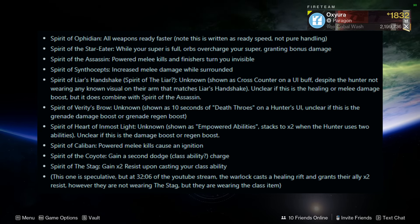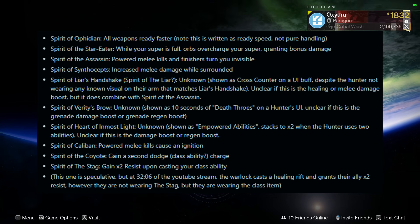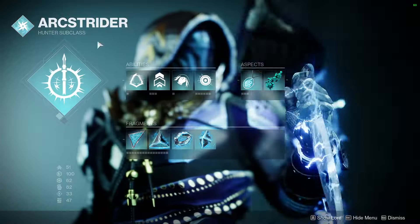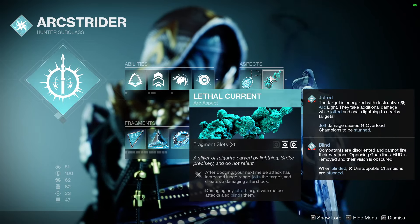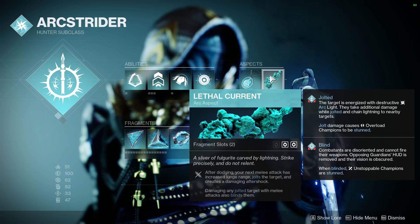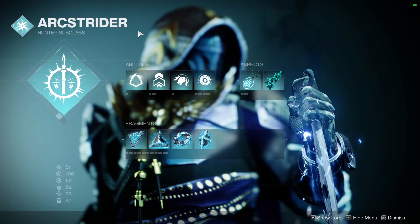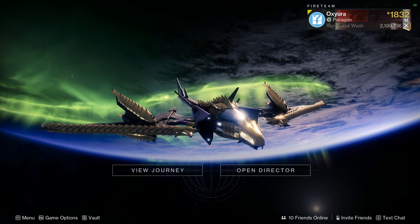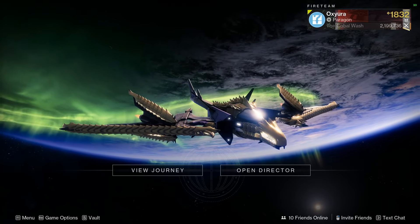That'd be ideal for single target damage, but for general ad clear and general play I'd rather have at least Spirit of the Caliban's Hand, so powered melee attacks cause enemies to ignite — basically getting that one Arc fragment back in rotation, Lethal Current. Because with Prismatic we won't get the bonus ad clear from jolting and exploding targets, so we need something to fill that in. Igniting enemies on powered melee works great, and it pairs very nicely with some of the fragments I've selected.